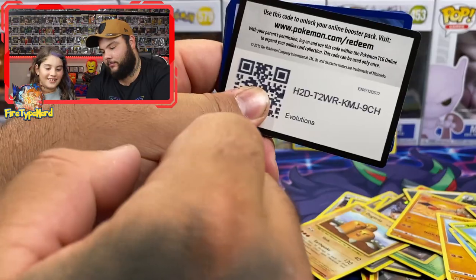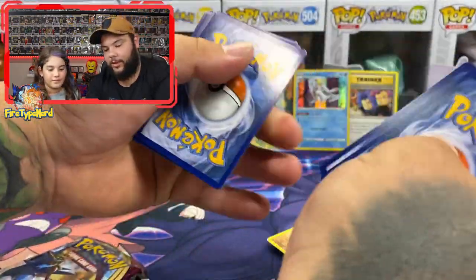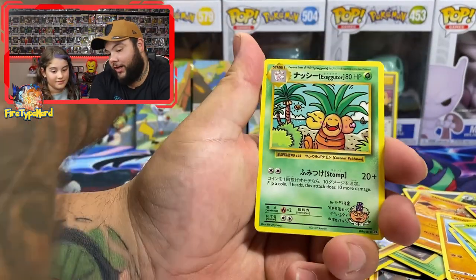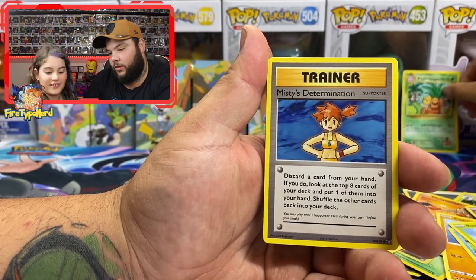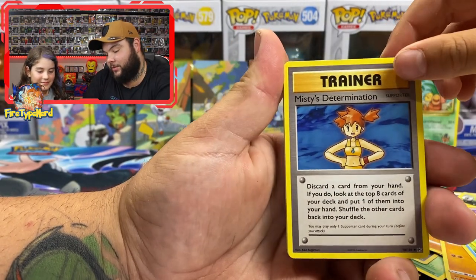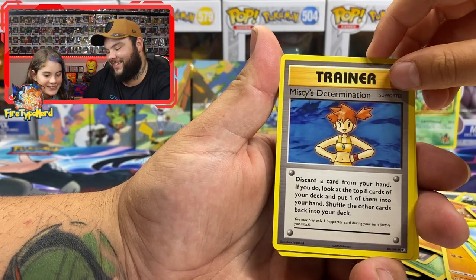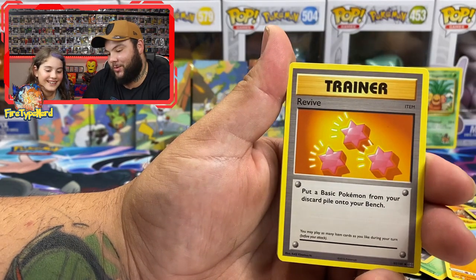Alright, there's your code. That is also another secret rare! So if you want, put that on the backboard. That's good — that was the first card, I didn't expect it to be the first. Misty's Determination — and you are very determined right now to get these cards right, aren't you?